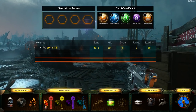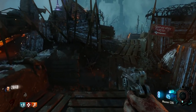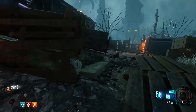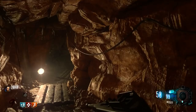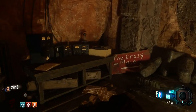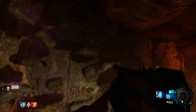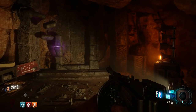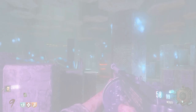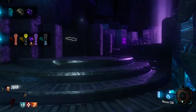Now that we have all the parts and the lightning disc, head to generator 5 where the lightning tunnel is located. We have to access this tunnel to pick up the lightning crystal. Place down your gramophone, and if you have the lightning disc it will play the song and a portal will open. Go through the portal, walk up to the purple stand, the crystal will come out — pick it up and we can craft our lightning staff.